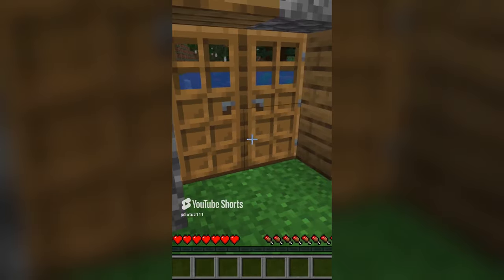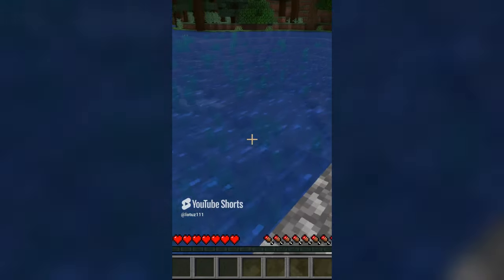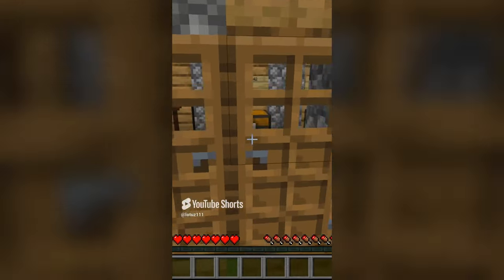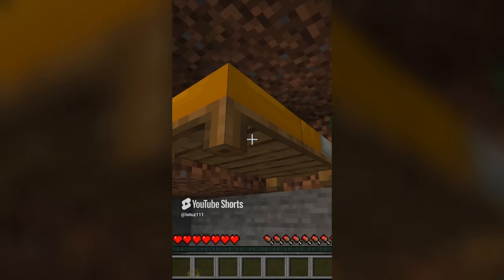How to make a yellow bed in Minecraft. First of all you don't have a bed. Now you have to go to your port and search for a bed. Yeah, I found a yellow bed! Now put it wherever you want. Ta-da! You have a yellow bed.